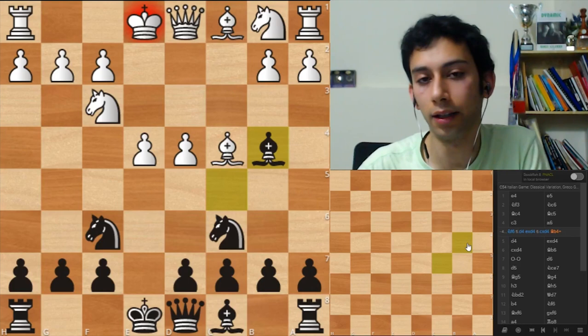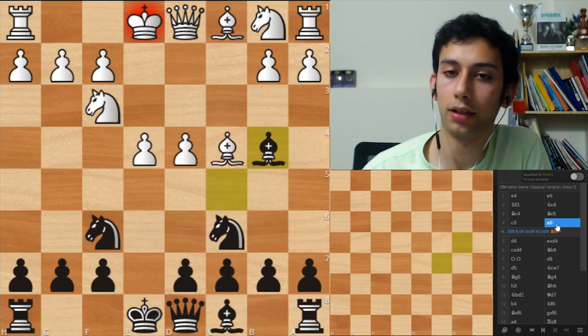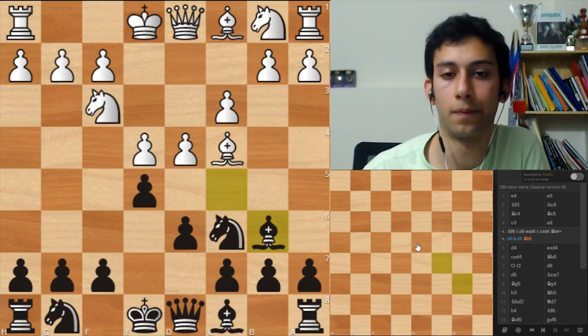If he goes d4 then you can simply take and go Bishop B4 check. Even though it's kind of dangerous looking, it is objectively good for black. There are some gambits here but you don't have to accept them. So this is good for black in general - it's not an advantage for black, if white wants he can equalize, but he has to be careful.